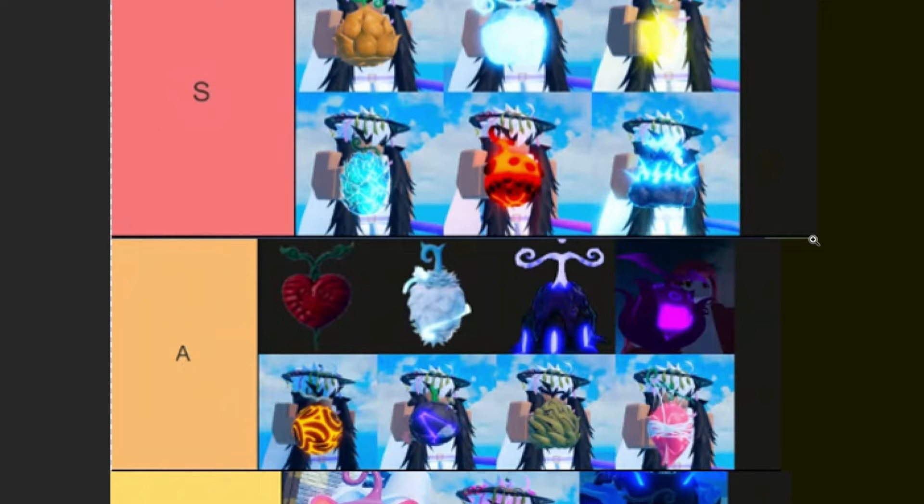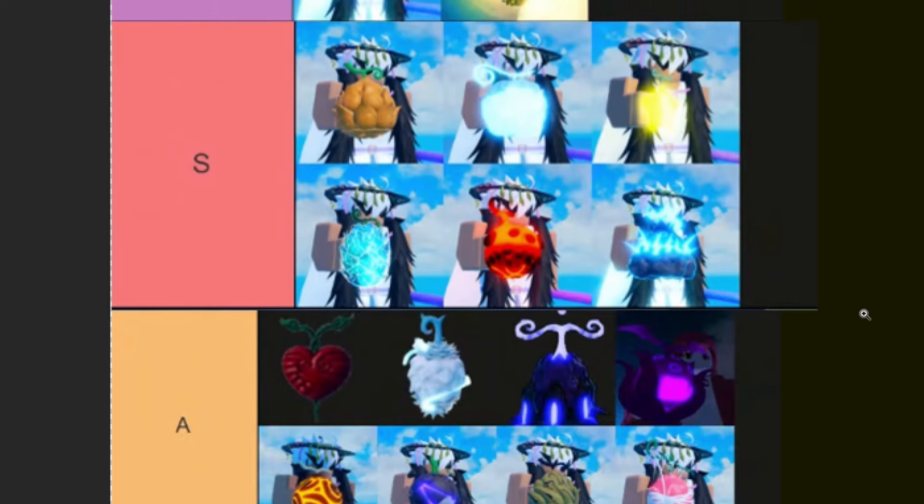We now move on to S tier. Light fruit is very good — I was thinking about putting it in S tier. Light fruit is one of the best fruits in the game; it's very quick and you can fly with it. Light fruit is always overpowered in every single One Piece game, and it especially is in Grand Piece Online. I might actually move that into S plus tier.